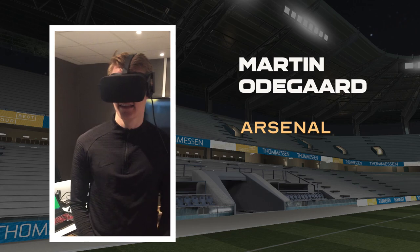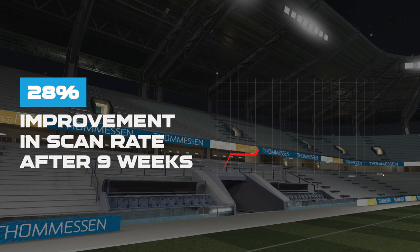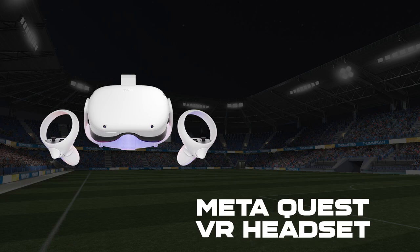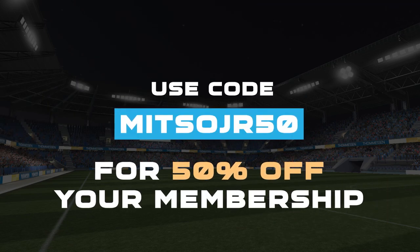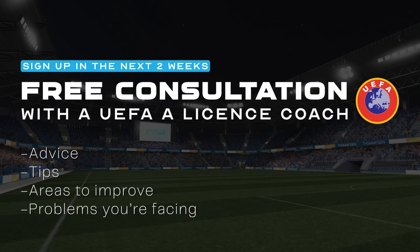Be Your Best has been used by both amateur and professional players all over the world, with Arsenal star Martin Odegaard having even trained with it during his injury period. It's also backed by science, with a recent 9-week study seeing players who trained with it improve their scan rate by 28%. To get started, all you need is a MetaQuest VR headset and a Be Your Best subscription. Use the code MTSUJR50 to redeem a huge 50% off on your membership. Be quick though, as anyone who signs up in the next two weeks will get a free consultation from a UEFA licensed coach. You can seek advice, tips, or talk about problems you're facing that you need help with.